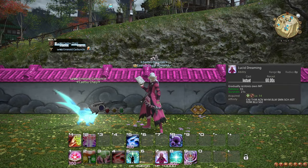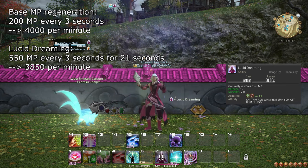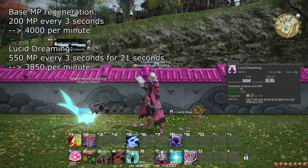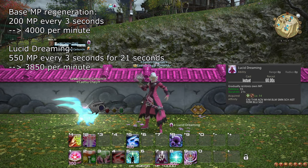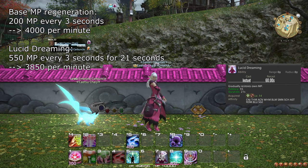At level 14, you learn the ability Lucid Dreaming, which recovers a massive amount of MP over 21 seconds, and like Energy Drain, can be used between spells. Use Lucid Dreaming whenever your MP drops below 8000 to make sure you stay at a very healthy amount. Overall, Arcanists and Summoners don't spend that much MP, but if you ever have to resurrect someone, forgetting about Lucid Dreaming can quickly cause problems.